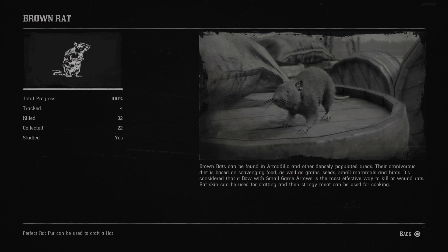Next is the brown rat. Brown rats can be found in Armadillo and other densely populated areas. Their omnivorous diet is based on scavenging food, as well as grains, seeds, small mammals and birds. A bow with small game arrows is the most effective way to kill or wound rats. Rat skin can be used for crafting and their stringy meat can be used for cooking.